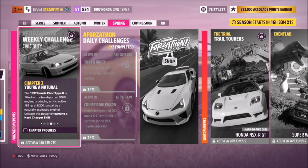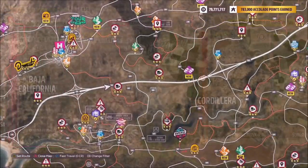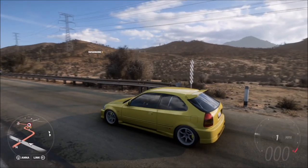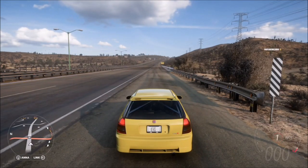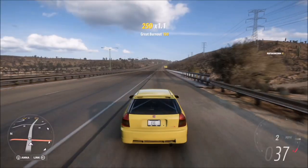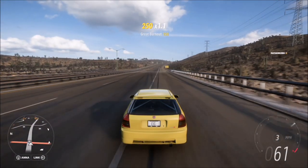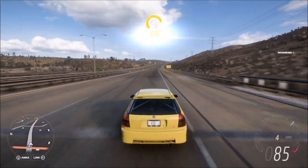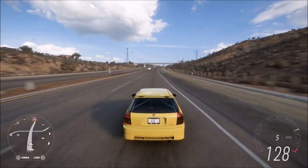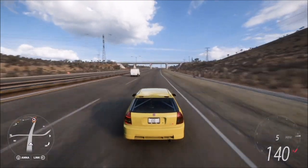The next challenge wants you to earn a Hard Charger skill. A Hard Charger skill is basically a burnout skill shortly followed by a speed skill. To do this, I recommend going somewhere with a nice long stretch of road where you're not likely to crash into anything. When the car is stationary — it works especially well if you've left it as front wheel drive or rear wheel drive — do a burnout by either holding down the brake and the accelerator and slowly letting go of the brake, or just skidding off the line.